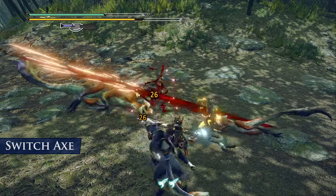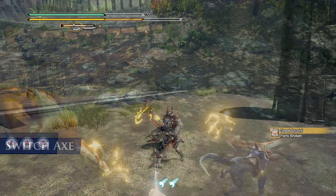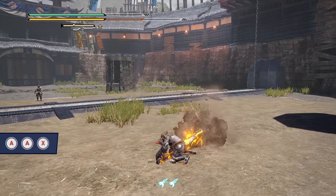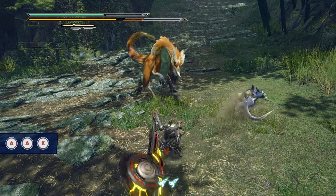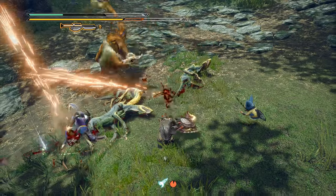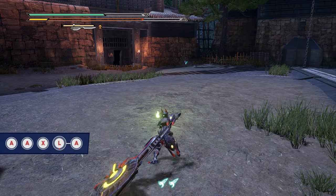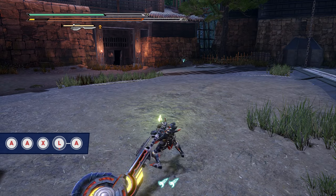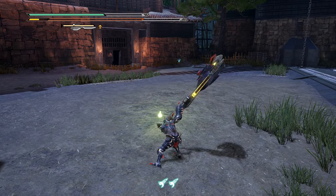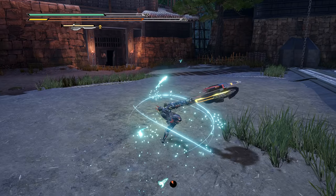For the switch axe, there's a buff you obtain while in axe mode that you'll want to constantly keep active. In axe mode, after two presses of A during the wild swing attack, you can follow up with an X attack to perform a heavy slam. This attack gives you a gauge buff that allows sword mode to build up to its amped state somewhat faster. There are a few follow-ups after the heavy slam, but one you might miss is the back plus A attack, which sends you attacking backwards and sets you up perfectly for the invincible gambit silk bind attack.